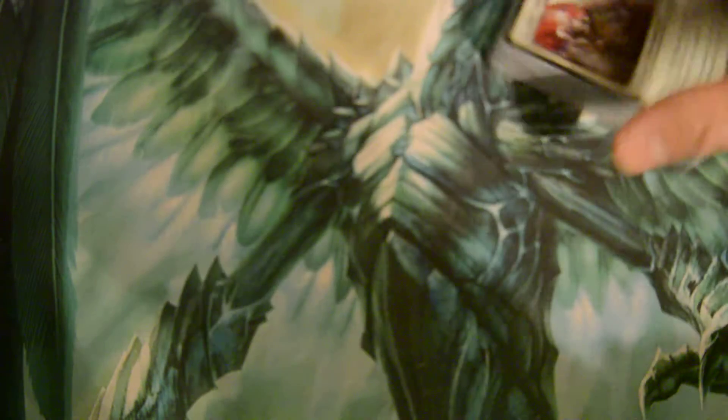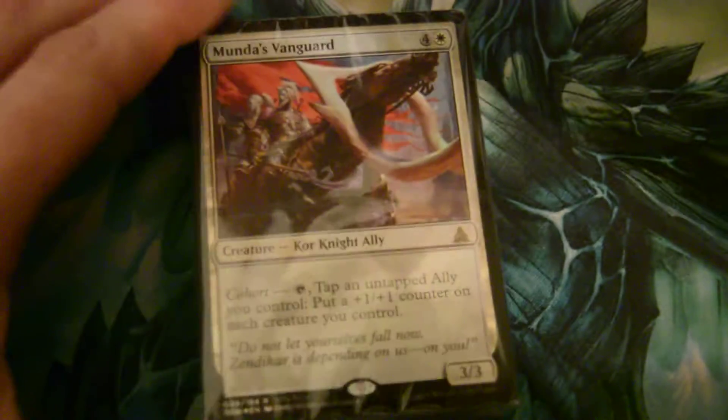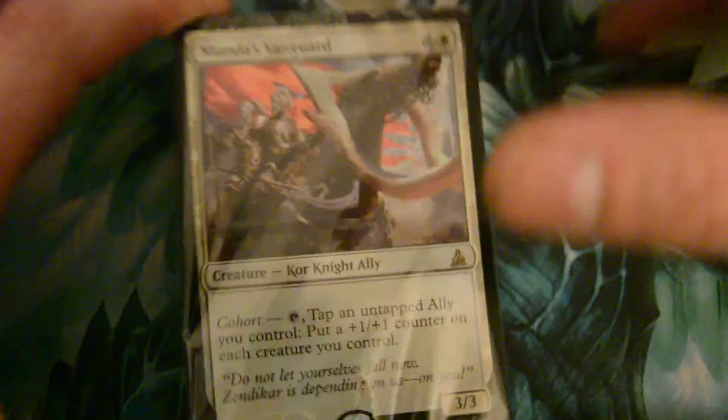We've got some Oath of the Gatewatch packaging, just garbage. Here are the T-Packs. Let's zoom in on this. Alright, the promo card, which is also alternate art, is the Munda — Munda's Vanguard. I actually really like this card in limited. Definitely bound for limited. I don't know how it's going to be in standard.